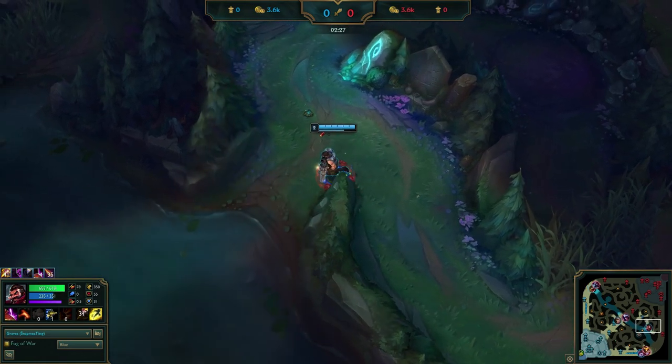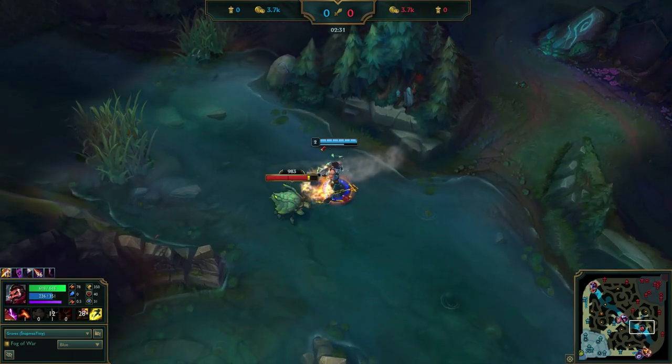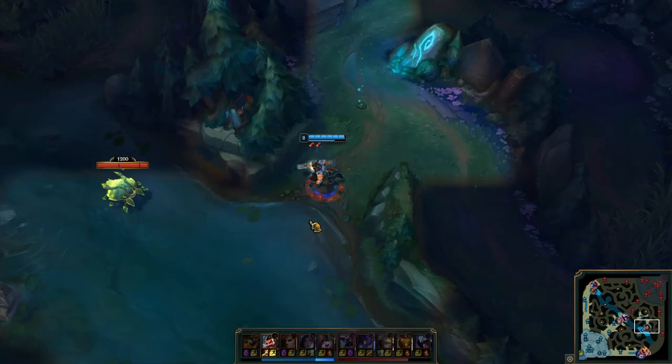So he backs out to Scuttle, but makes a small mistake by pushing Scuttle toward the warded area. It's possible that Graves decided that he'd already got his counter jungling done and it doesn't really matter if they know where he is. But it's always really good to just deny as much information as possible from the enemy team.